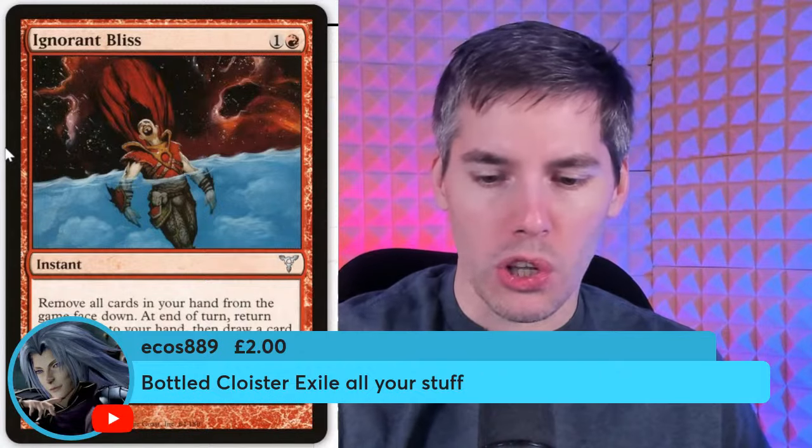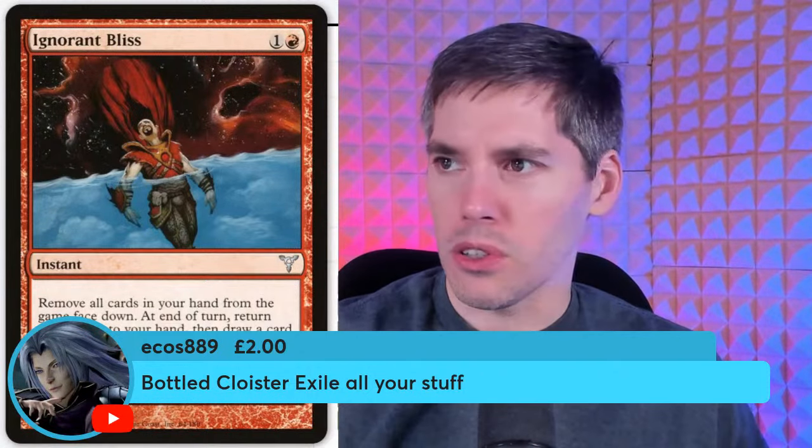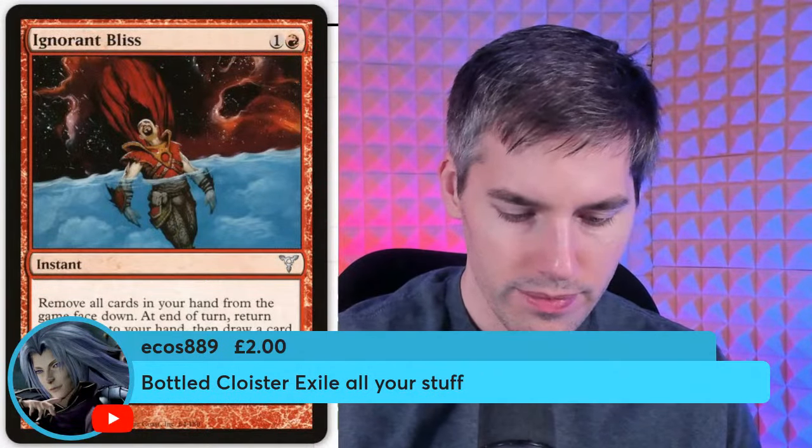Bottled Cloister — artifact. At the beginning of each opponent's upkeep, exile all cards from your hand face down. At the beginning of your upkeep, return all cards you own exiled with Bottled Cloister to your hand, then draw a card. The cards that are worst are the ones that exile your own stuff, not anyone else's.